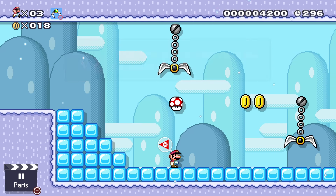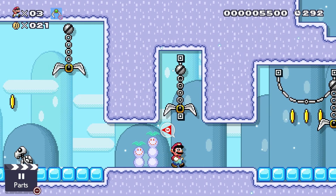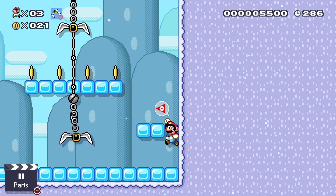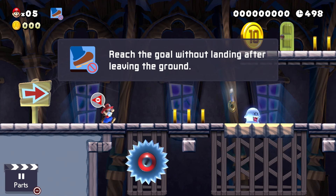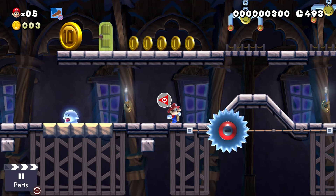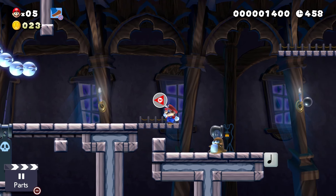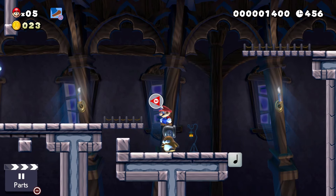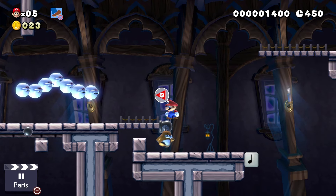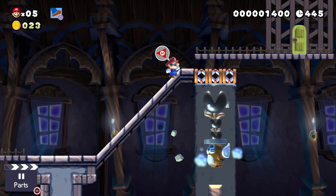New to the game is the ability to set clear conditions — things players must do or not do before reaching the flag to beat the level. One of the most frustrating conditions is to not jump for the entire stage. If you leave the ground for any reason, it's considered a jump and you fail. Walk too far and accidentally fall off a ledge? Fail. Move off a Monty Mole a bit too early and fall two centimeters? You fail. This is a platformer — jumping is the name of the game, and taking that away makes the stage just not fun.